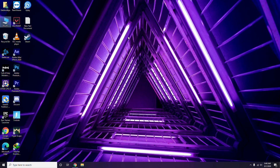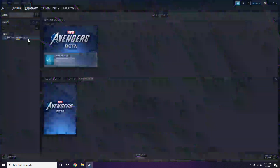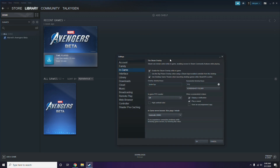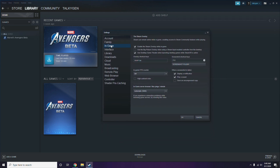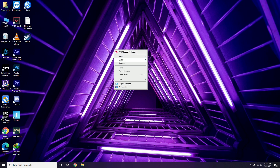Next, disable the Steam overlay. Open the Steam app, click Steam, go to Settings, then go to the In-Game option. You'll see the checkbox for 'Enable the Steam overlay while in-game' — untick it to disable it, then click OK.